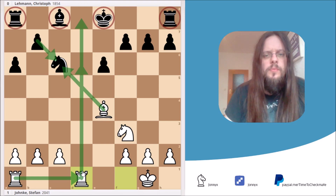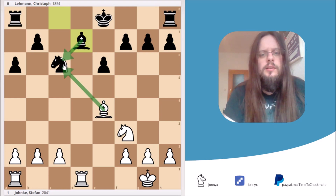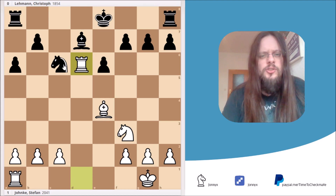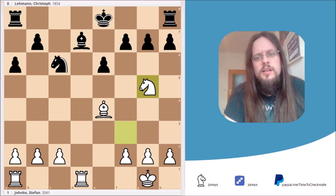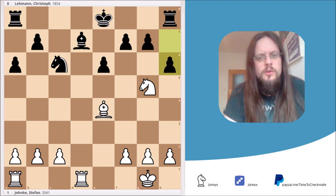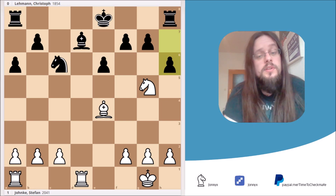Black played Bd7 — a logical move, because if I grabbed the knight now, he could take it back with the bishop and start freeing his position. So I decided to jump in with my rook. I also thought about the move Ng5, whose idea becomes clear after a Black move like h6. In this position, White already has a tactical shot that wins the game right on the spot.